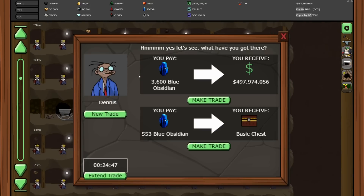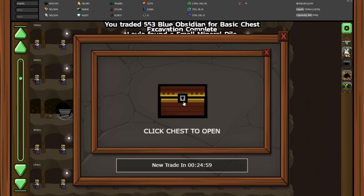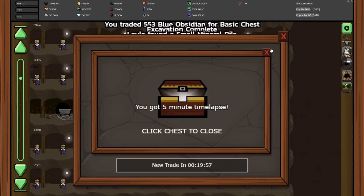Hello Dennis. This is tempting to get me close to a billion again, but the basic chest could give me a time lapse, and that's what I value more than anything. So I'll just give him a few blue obsidians — and a five-minute time lapse. Pretty good. At least I finished the excavation on this one, so we get a small mineral pile with some black opals. We needed some of those, so we can get even more cargo space.